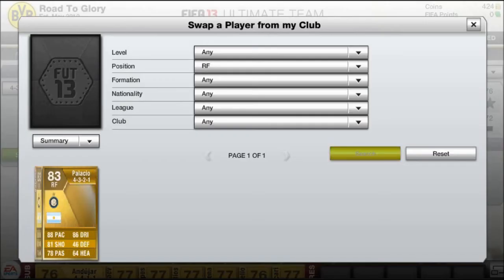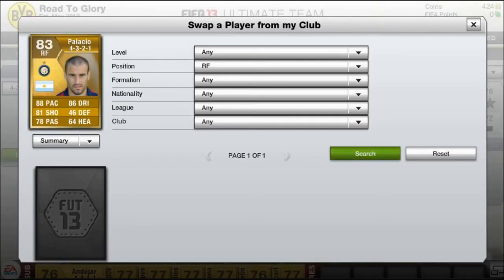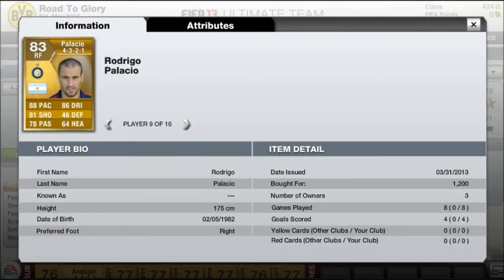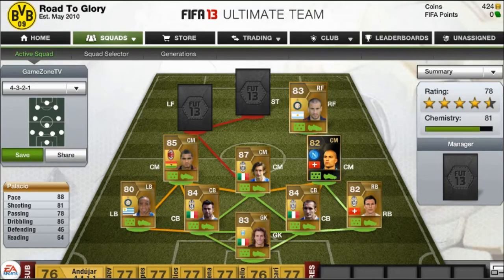On the right we start with Palacio from Argentina. We could have gone with Damella — I'm still thinking about it and I'm not sure who's better. But Palacio's got good pace and dribbling and really good shooting, and he cost just 1,200 coins. Not much else to say about him.